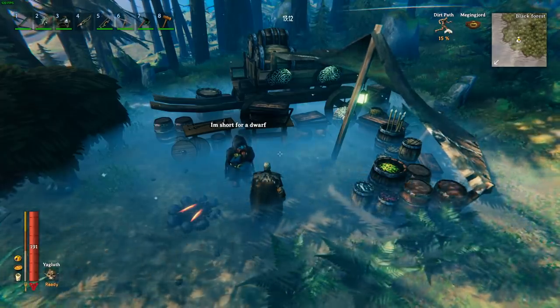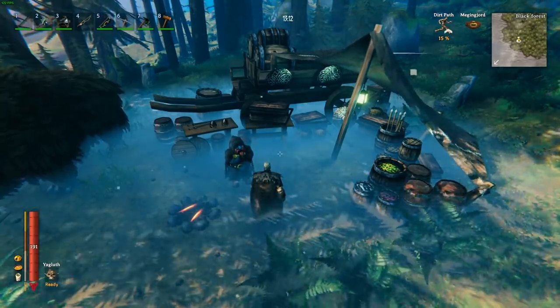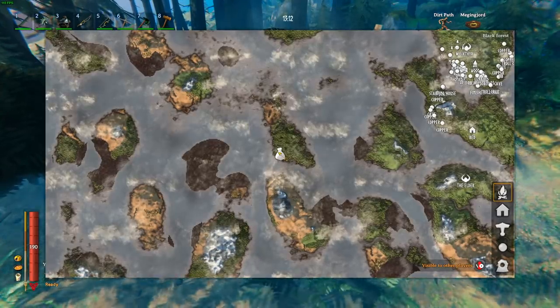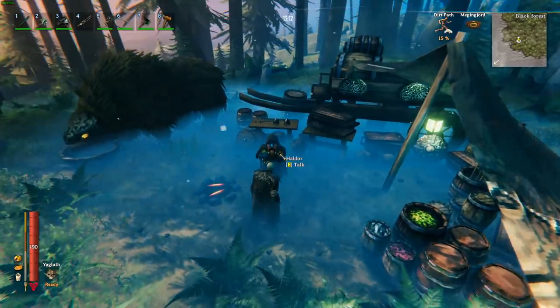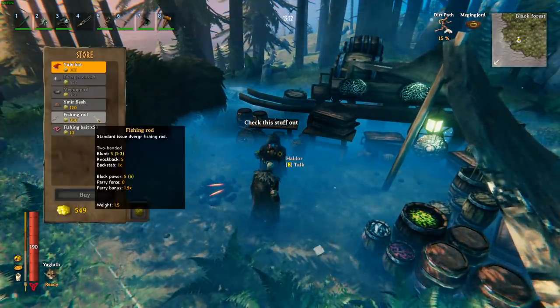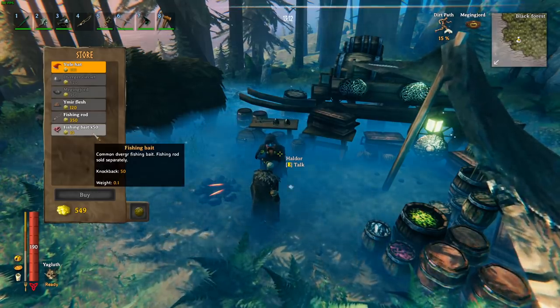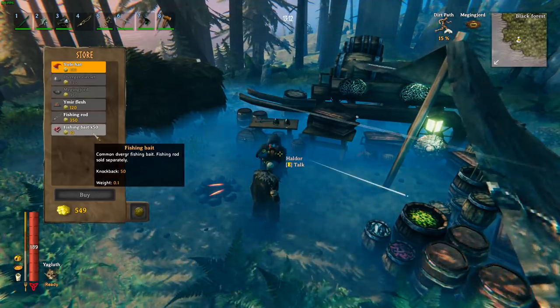To do any kind of fishing in Valheim you first need to find the trader. He'll be located somewhere on your map with a little bag icon. Haldor will have the fishing rod for 350 coins, and you'll also need fishing bait which costs 10 coins for 50.